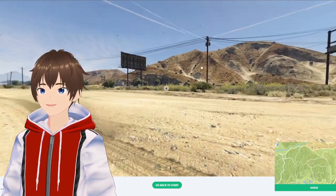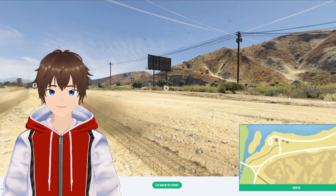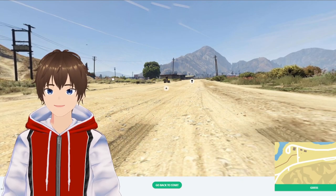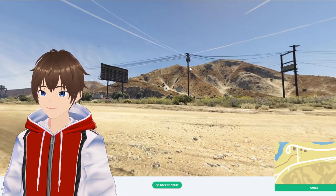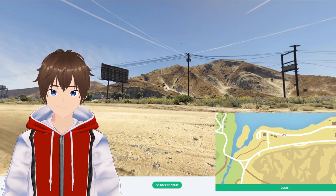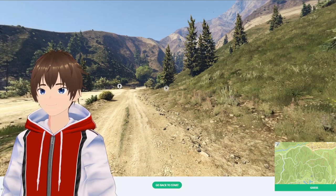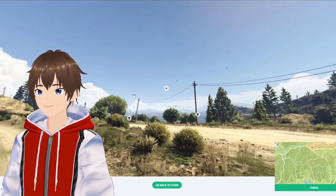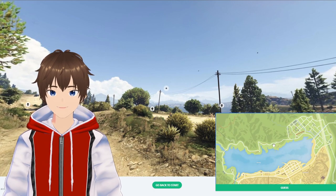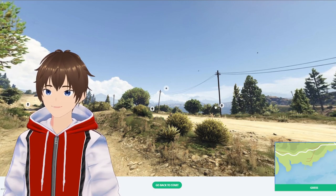This is actually the road outside of Sandy, this road right here. Can we see the little truck stop right there? I'm going to say we're about here — close. This is the fork in the road up here by the Alamo Sea, I think it's this one.